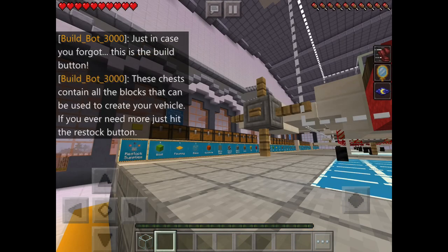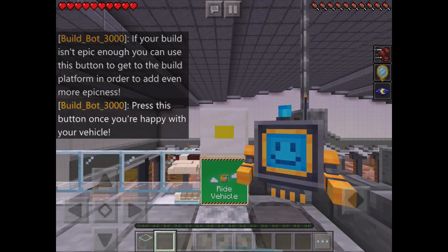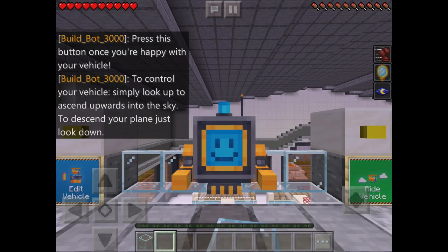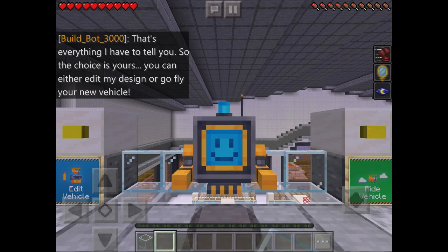Look at all those blocks - vehicle! I love how he says 'vehicle'. If your build isn't epic enough, you can use this button to get to the platform to add even more epicness. Press this button and a poll is going to come up - three, two, one - there it is! Tell me in the polls if you want me to do more like this.